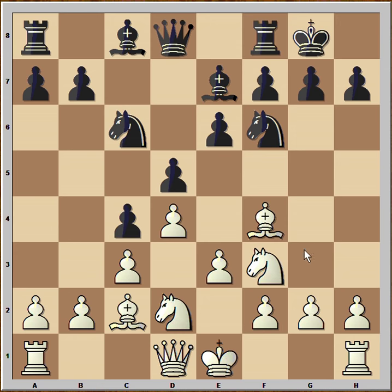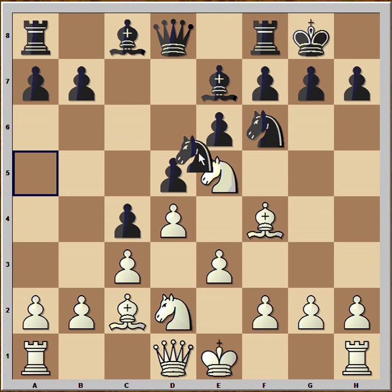Black castled. Knight to e5 — a very good move. It prevents the knight from jumping to h5 because the queen is now controlling that square. If the knight comes to h5, it would be attacking the bishop on f4, which is not possible now. And the knight on e5 is very well positioned.